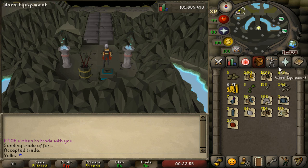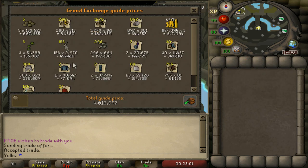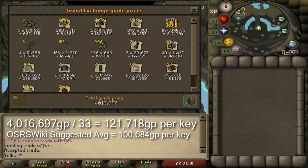Looking at the math here — if we go to the guide price and add everything in, I've already transferred everything onto this account — we have a total of about 4 million coins worth. Divide that by 33 keys, and the average value is about 121,000 coins per Brimstone Key, give or take. Of course I could have gotten very lucky — it could be worth more or less depending on your luck.